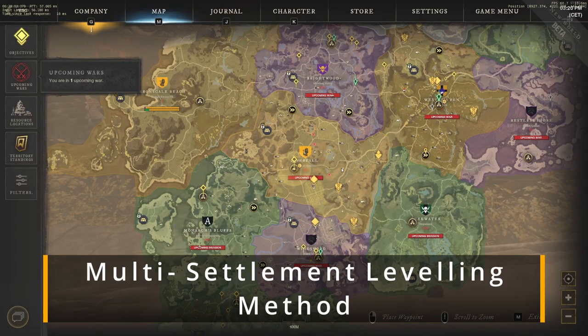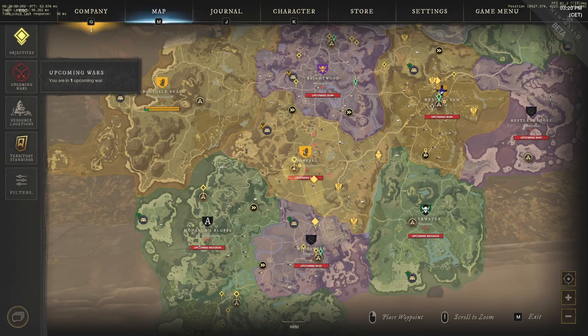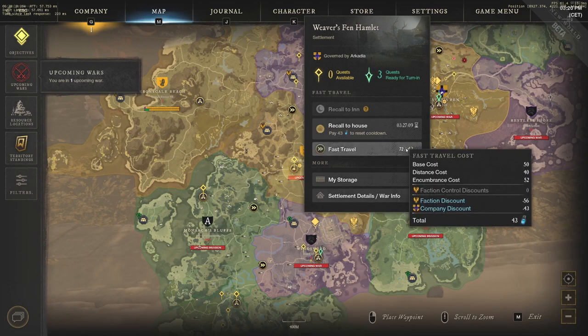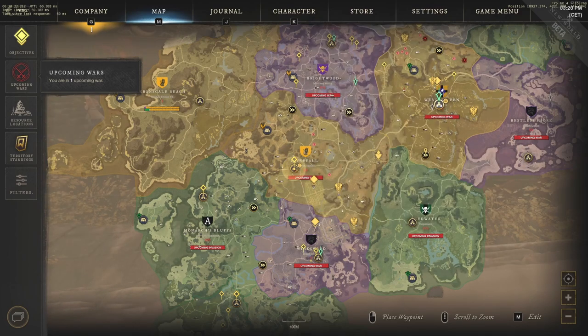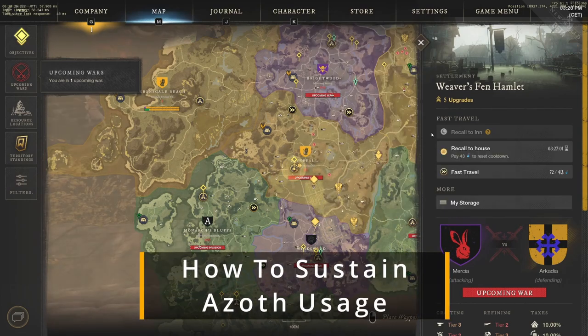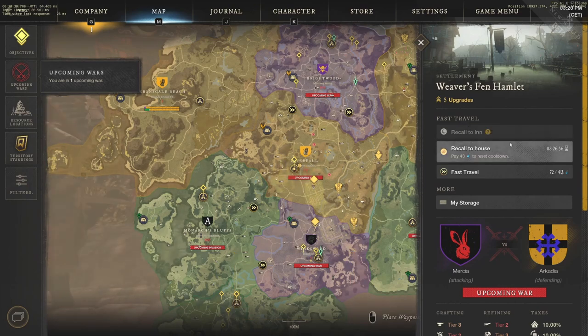Currently I'm doing quests in Everfall and Weaver's Fen because our faction, the Covenant, owns both. My company actually owns Weaver's Fen, meaning I can travel to my house there and reset the recall for just 43 Azoth instead of fast traveling. Once the timer goes down it'll be even cheaper to recall to the house.